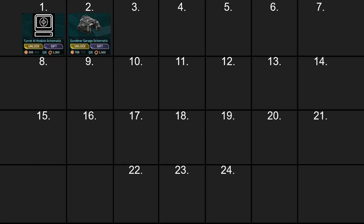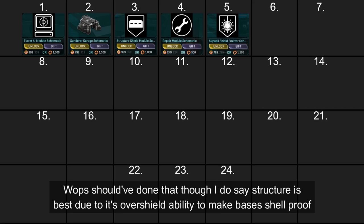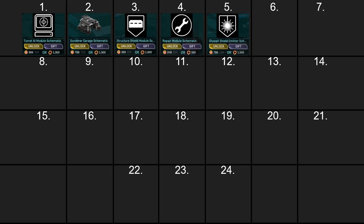These next three will fire off rapidly: structure shields, repair, and sky shield. You can do these in whatever order you want — you could flip structure shields and repair to go cheapest to most expensive — but either way works. All three of these, plus a Dorito framework, will carry you pretty far. And if you get good at working with natural terrain, you can go even further.